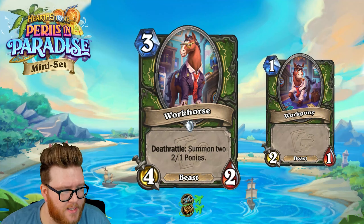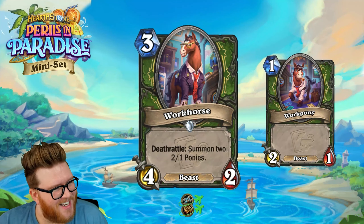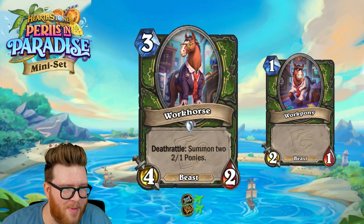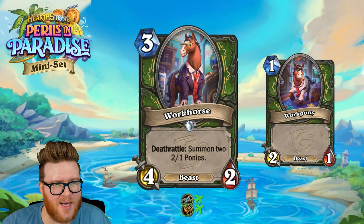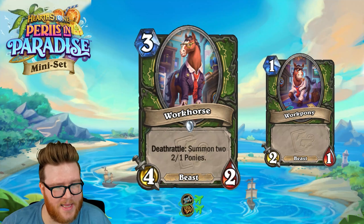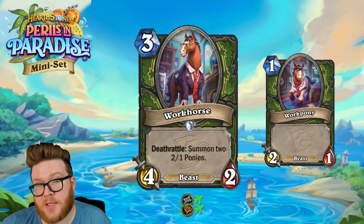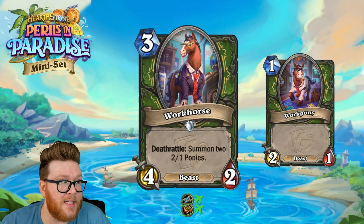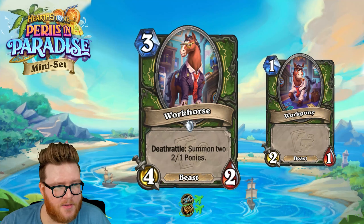Next up is the Workhorse — a three mana four-two Beast; Deathrattle: summon two 2/1 ponies. More animal puns — the horse is actually at work. This one intrigues me a bit. I like how aggressively minded it is with higher attack values over health, and I like that it's three annoying bodies — sometimes it'll be tough for decks to chunk through all of this, meaning you might get a couple of ponies left behind. That gives you token synergies, beast synergies, and potentially deathrattle synergy — a few ways to slice this card in Hunter.